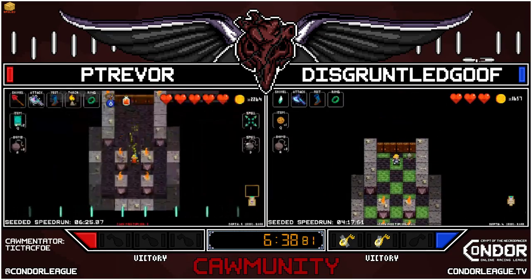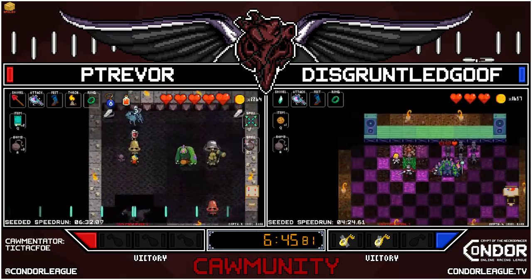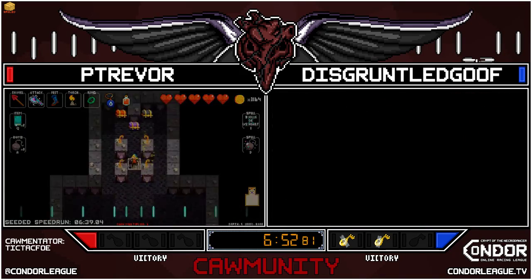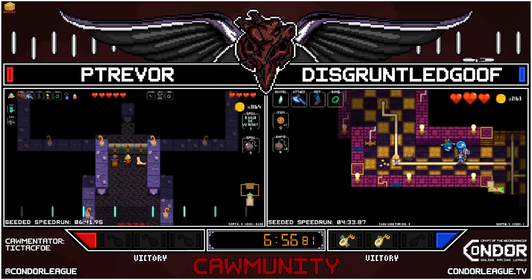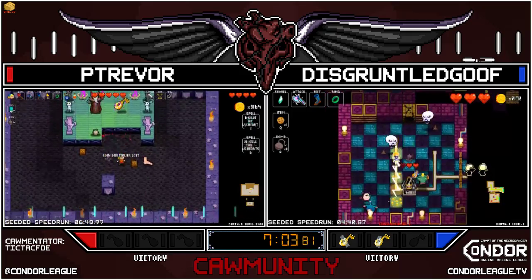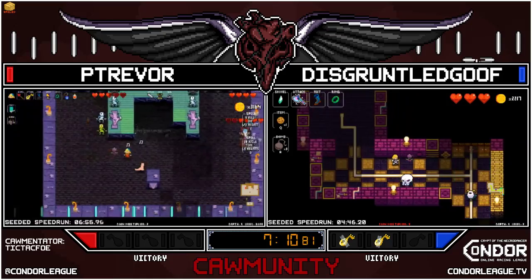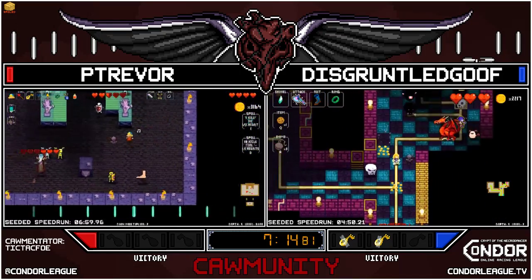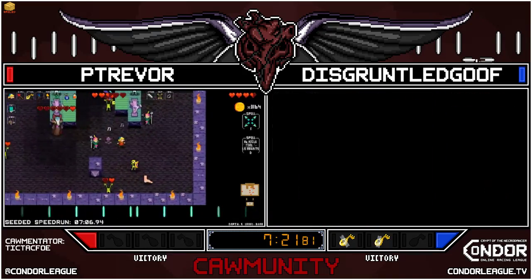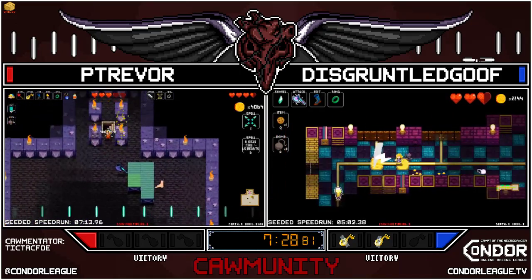Just as Goof gets down to the zone four boss, Trevor maintaining that lead. It's a right side spawn — easy left side scoots. And a good pulse by Trevor to take out that sarcophagus — gets the flawless victory. Down to the necrodancer fight. Goof is pushing back, on 5-2 — quite a really impressive pushback by Goof. But Trevor only at half health on the necrodancer — two more hits and we'll be done with this match between Trevor and disgruntled Goof. And there it is — Trevor gonna take the last loot of the match. Really well done.